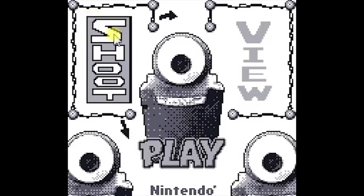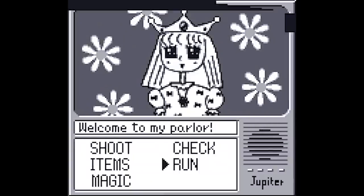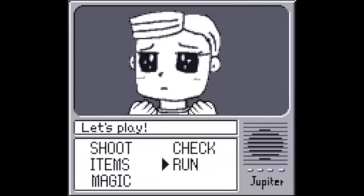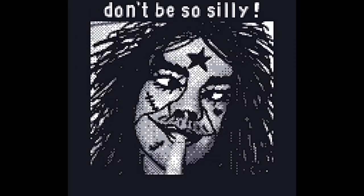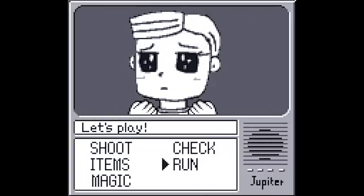The Game Boy Camera came bundled with a collection of mini-games revolving around its features. One RPG-based game would scare poor children if they decided to run away from too many fights — they would start to see edited photos of the developers with the quote 'Who are you running away from?' What could have been a funny joke became nightmare fuel between the Game Boy's low-resolution display and the shock of a stranger suddenly appearing in an otherwise innocent game.